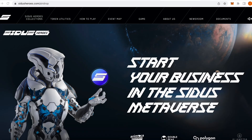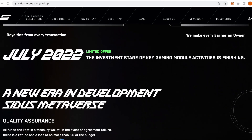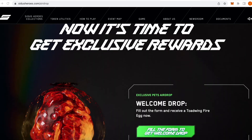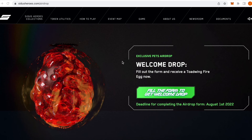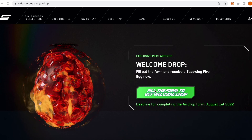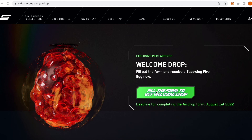The second mandatory step you need to follow in order to be eligible to win an apartment is to fill the Google form found on their airdrop page. Filling in the Google form will automatically reward you with a unique Toadwing Fire Egg. This means that even if you don't win an apartment, you will still get a very nice drop, so make sure you follow those two steps before August 1st.